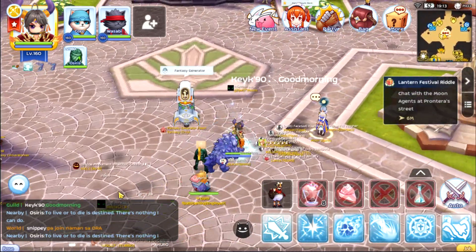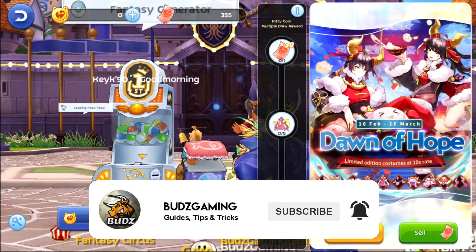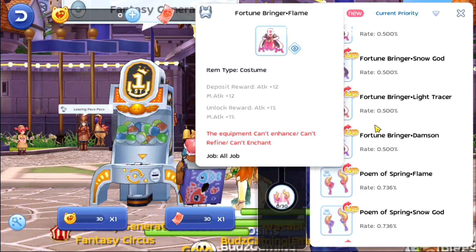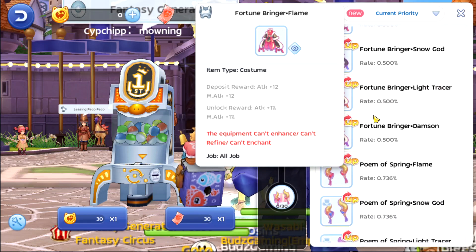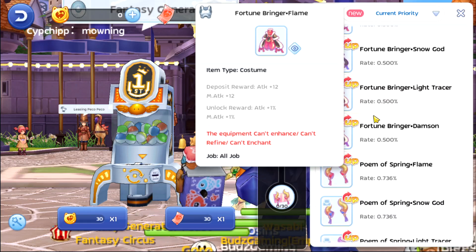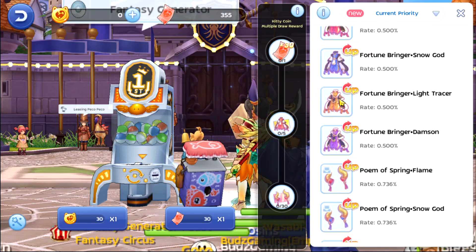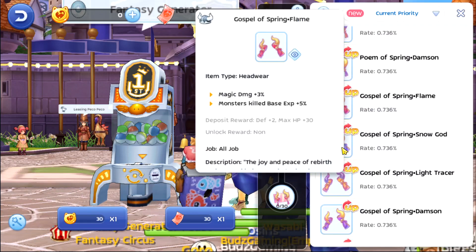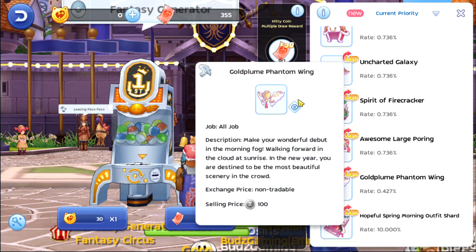Hey, what's up guys, Pod here and we're back again with another video. Today we're gonna be spending our orange tickets on this Dawn of Hope limited edition costume. Hopefully we can land on this costume. As you can see, it has a deposit reward of attack plus 12, same with the magic attack, and the unlock reward is attack plus 1, same with the magic attack. I like this one, I think this one is going to be good.